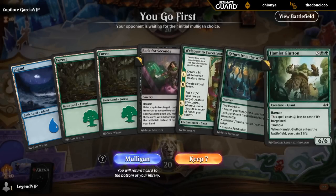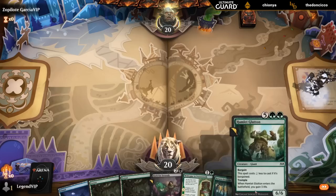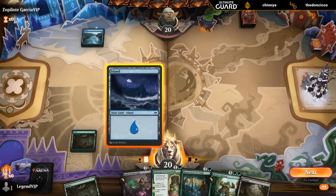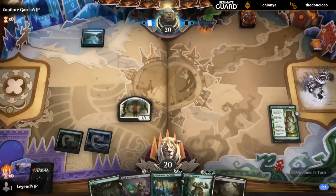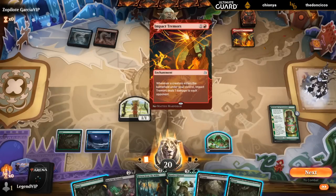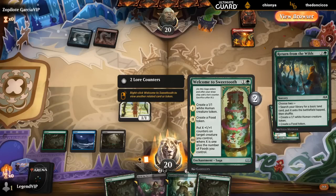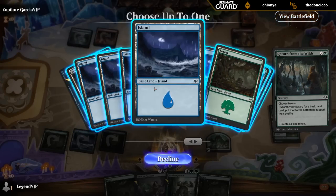On the play and the opening hand seems fine. Turn two Sweet Tooth, turn three Return and get our black mana for our black splash. And then Glutton has plenty of tokens to sacrifice. Found our black mana anyway, so I guess we'll get double blue next turn. Impact Tremors — our opponent is serious about making tokens probably. So Return and get an Island, and food token will give me an extra counter, so that might be better than an extra 1/1. Then I'll have plenty of things to sacrifice to Bargain.